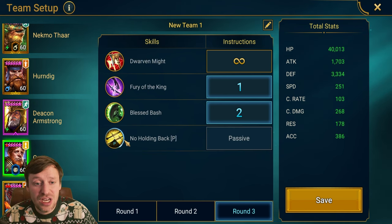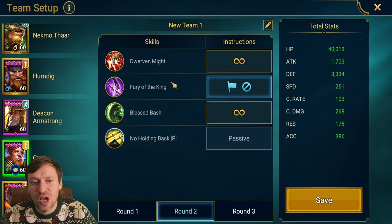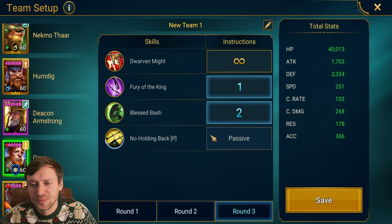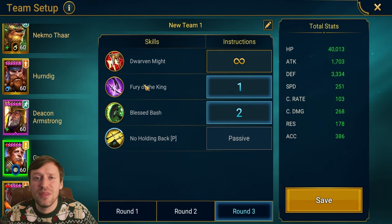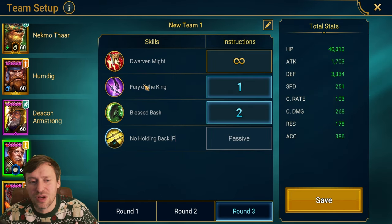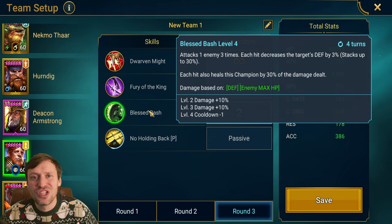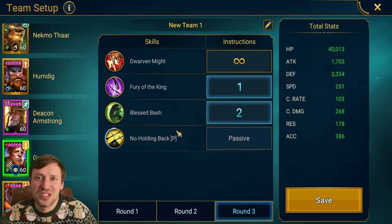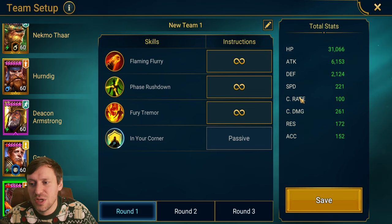Gina is the third fastest at 251 speed. Round one she does nothing. Round two we want to open with the A2 if it's up, and if not we lock it out for the rest of the fight. Round three we prioritize the A2, which will probably kill most of the clones, then open with the A3 which does a huge amount of damage on the boss — that's just how Gina rolls.